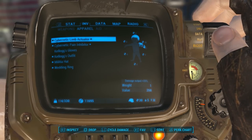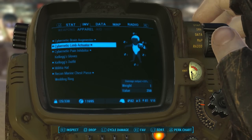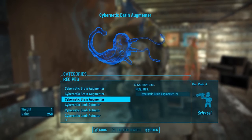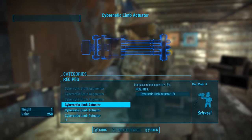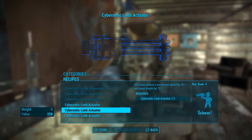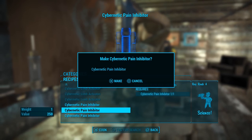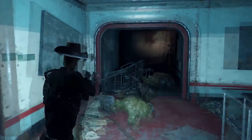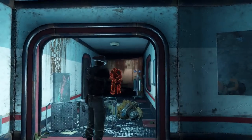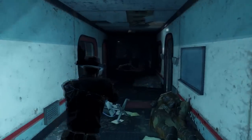By default the Brain Augmentor will give you the targeting HUD effect which highlights living targets, the Limb Actuator will increase your damage output by 20%, and the Cybernetic Pain Inhibitor will prevent fall damage. However if you have the holotape log found in the Institute — the recording of Kellogg talking to an Institute doctor whilst getting his implants installed — you can actually customise the implants by choosing different effects. The other effects for the Brain Augmentor are Night Vision, Slow Time and Water Breathing. For the Limb Actuator you can choose from Carry Capacity Increase, Movement Upgrade and Reload Speed Increase, and for the Pain Inhibitor you can choose to Regenerate Health, Medic Pump or Poison Immunity.